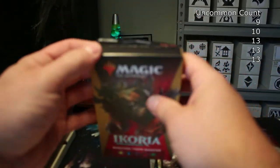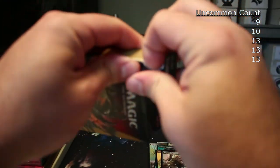On that pack we got one, two, three, four, five, six, seven, eight, nine, ten, eleven, twelve, thirteen uncommons. So I'm starting to see a trend: the non-double-rare packs have like twelve or thirteen uncommons. Could that be a thing? I don't know.